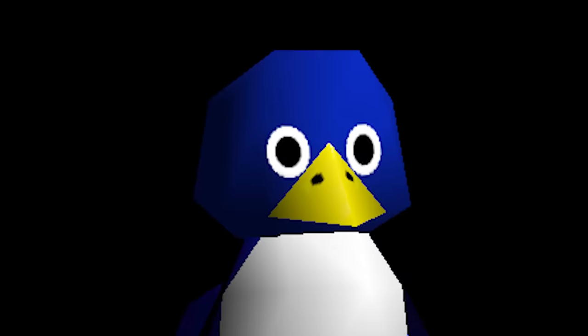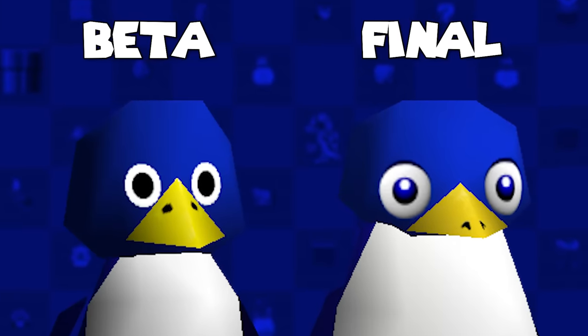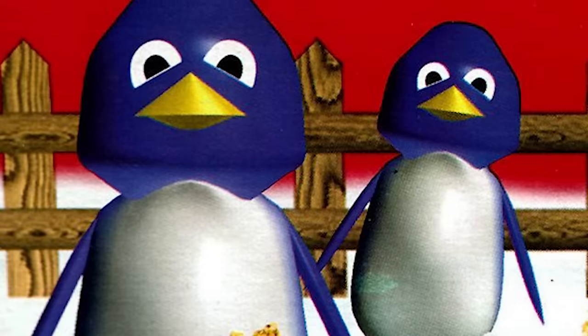Now on to our favorite penguin in her most derpy beta form. Seen in various demos of the '95 build, the penguin used to be a lot thinner, and have a face that has seen things. And oddly enough, this design was used for the Kellogg's Mini Wheats promotion in '96 — looking hella smug.